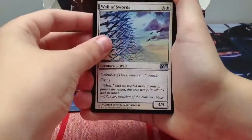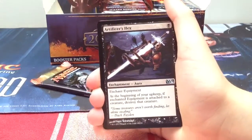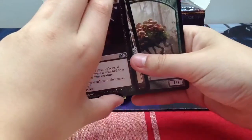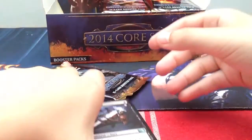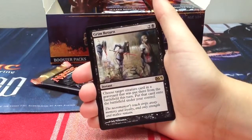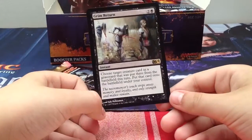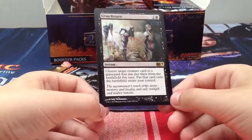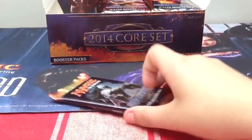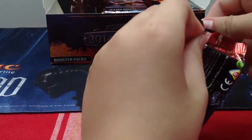Wall of Swords, Seraph Angel, and an Artificer's Hex. Saproling token, eight plains, and our rare is Grim Return - three generic one white one black instant. Choose target creature card in a graveyard that was put there from the battlefield this turn; put that card onto the battlefield under your control. A casual card, maybe it will see some play in reanimator as a sideboard card.